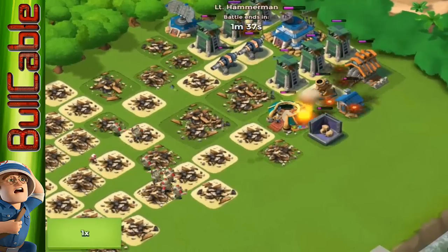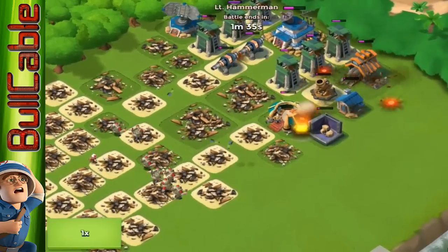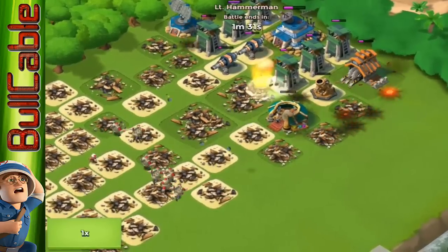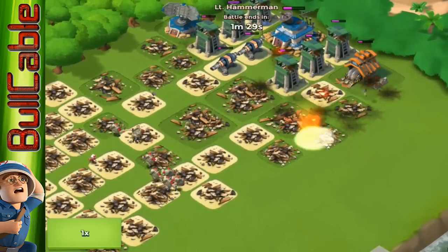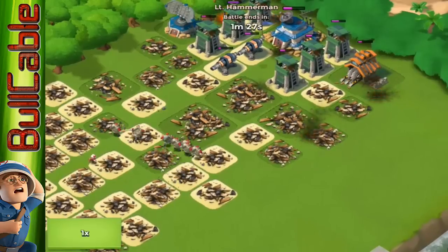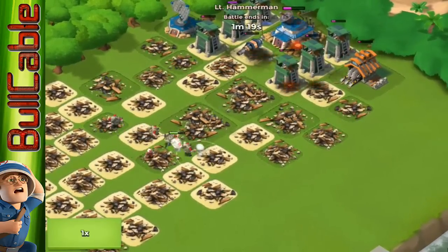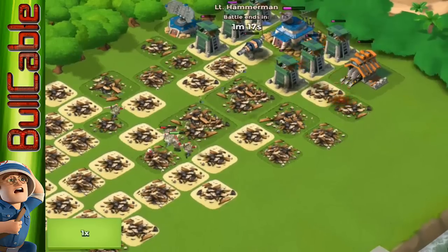Even if they were on the base right now, I don't think one minute thirty seconds would be enough to take it down. This is going to be a takedown. The only thing I would have done differently is probably move the rockets a little bit further back, but it doesn't really matter. The sniper towers are firing now, so they're definitely not taking this base down. Well done — Hammerman, you're bad!